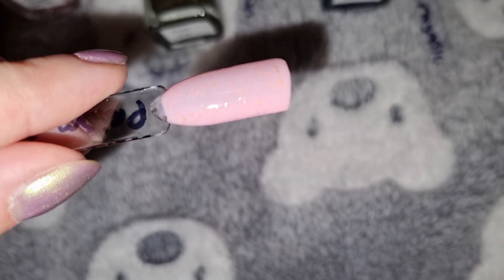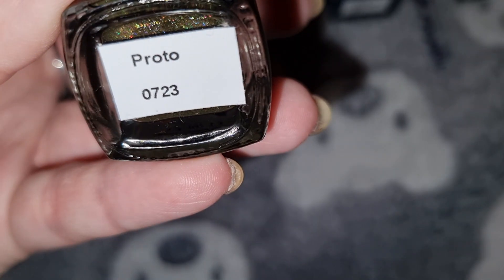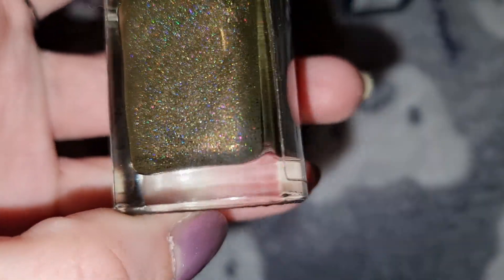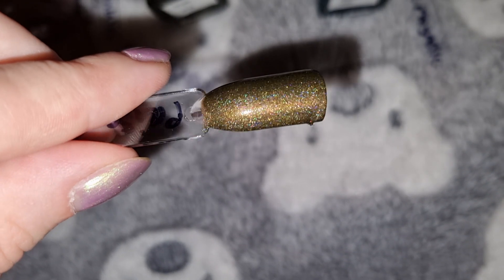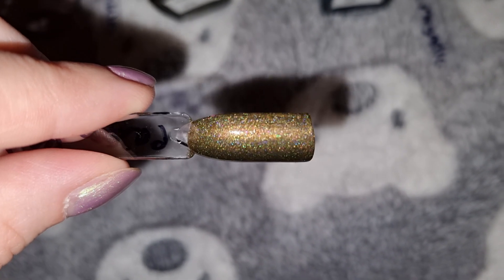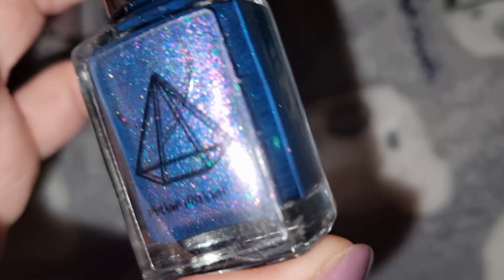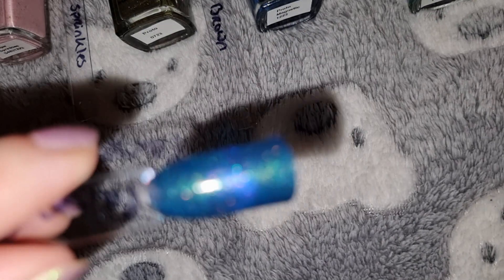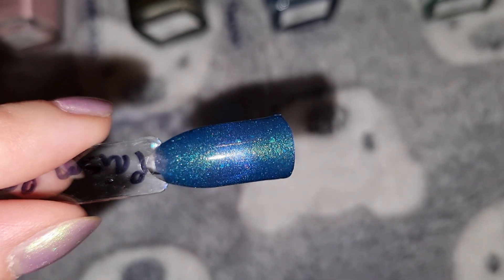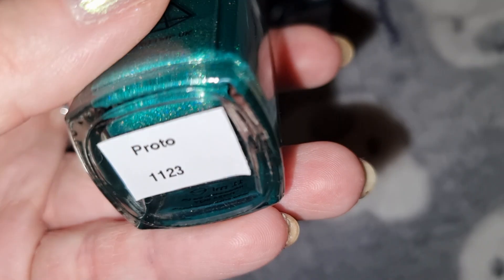This is Prism Polish in Photoshop, and this is what it looks like swatched. This is Prism Polish in Polkadot, and this is what it looks like swatched. The last one is Prism Polish in a Prototype.